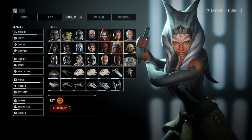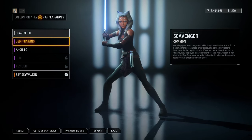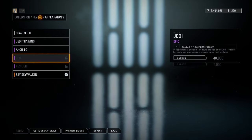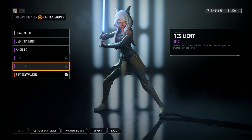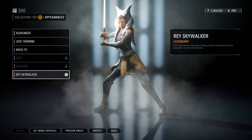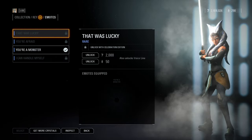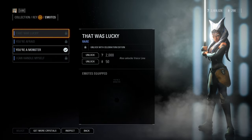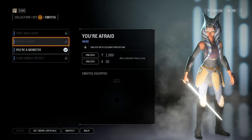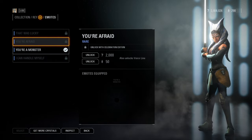Fulcrum 1313's Ahsoka Tano mod is very well done and comes with six different versions of Ahsoka to choose from. This Lady Ahsoka one is my favorite. Check out Ahsoka's lines: 'It's not for him to decide when and how I should put my life in danger — that should be my choice.' 'If there's one thing I've learned from you, Master, it's that following direct orders isn't always the best way to solve a problem.'